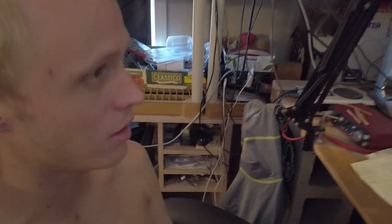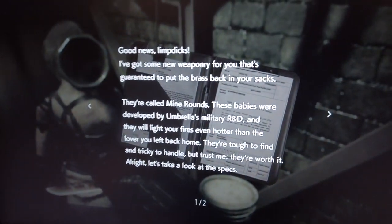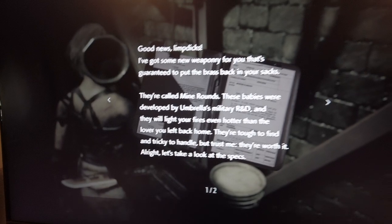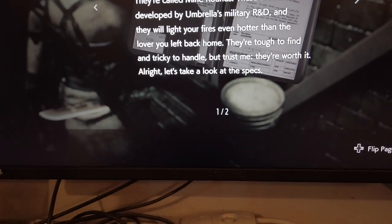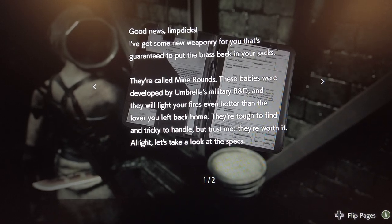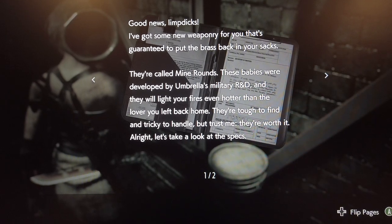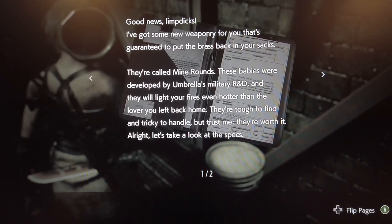Wow, this is some really good information about these mine rounds you're going to fire out of a grenade launcher for no reason. Good news, limp dicks! I've got some new weaponry for you that's guaranteed to put the brass back in your sacks. They're called mine rounds. These babies were developed by Umbrella's Military R&D, and they will light your fires even hotter than the lover you left back home. Hoorah!